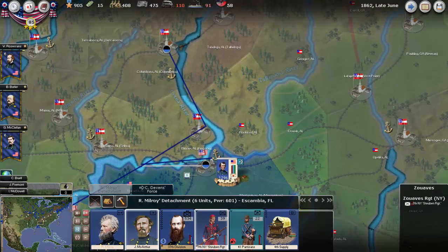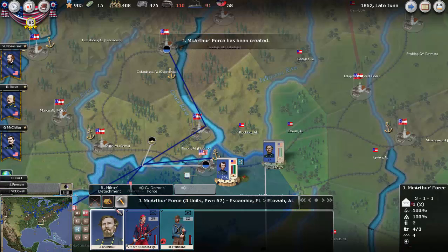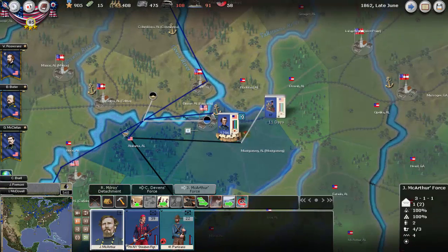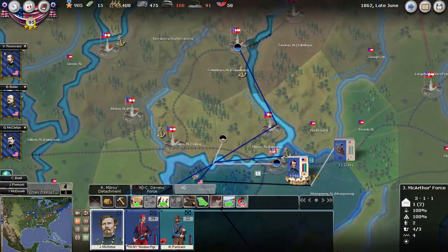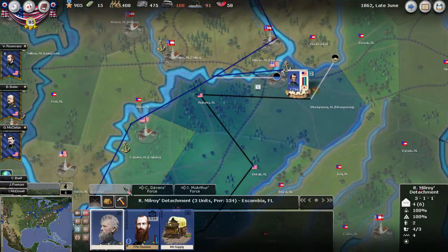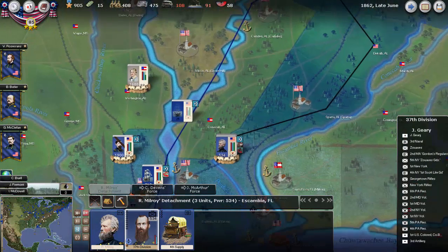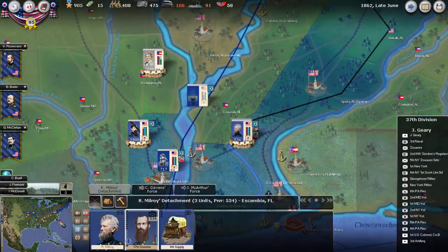What I'm going to do is move these forces out and try to get them to take over some of the railroad in these areas. And that leaves a division holding Pensacola.